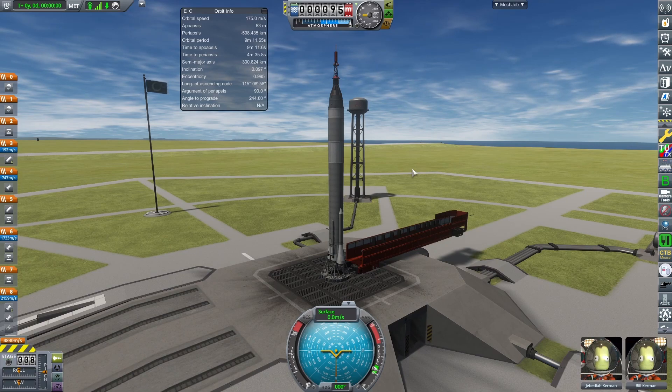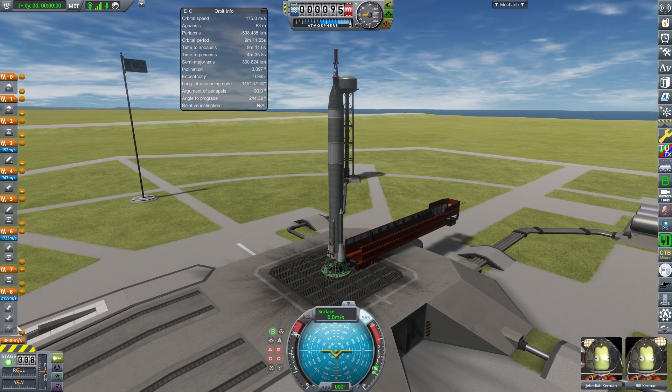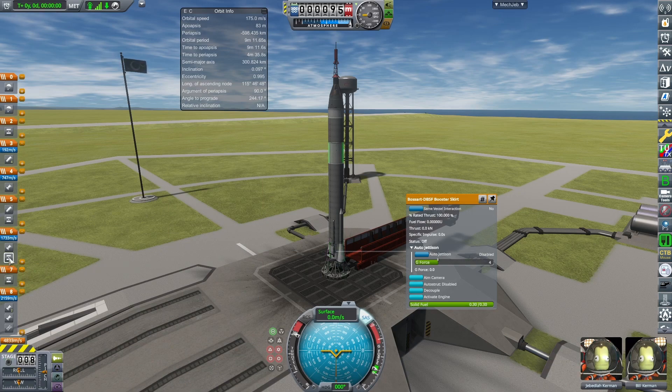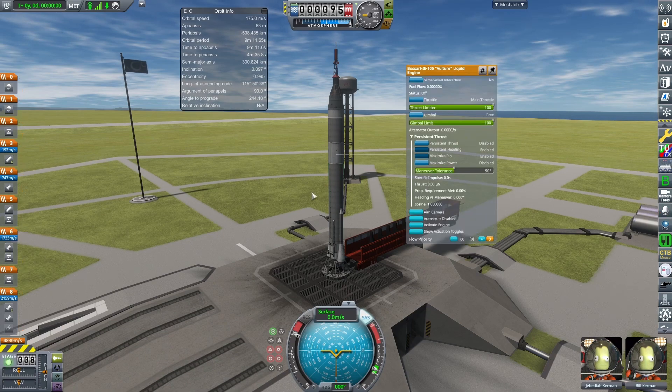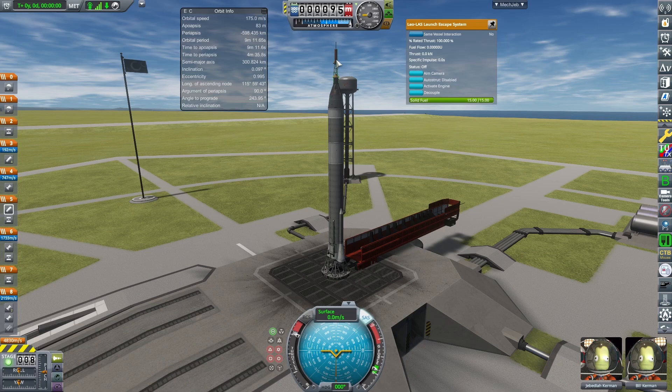You have built your rocket, it's ready to go, and you are ready to launch. Following the previous video, you should press T to enable SAS and hold Shift or press Z to maximize throttle. Before we launch, check your staging. We have eight stages: the first disengages the launch clamp and fires the engines, the next separates the booster skirt, then separates the main lifter body and fires the sustainer stage. The next stage separates the service module and the launch escape tower, which is also bound to the abort key.